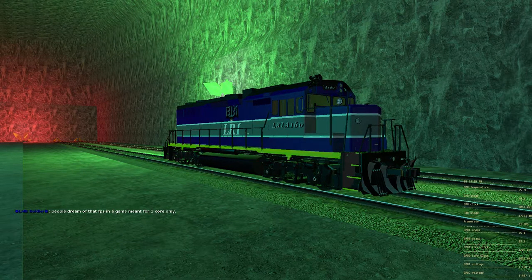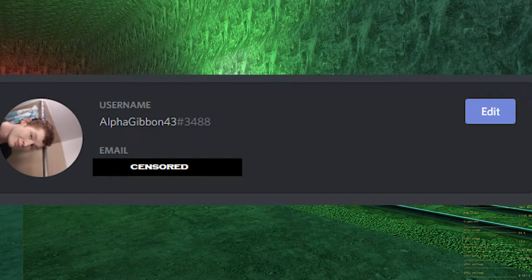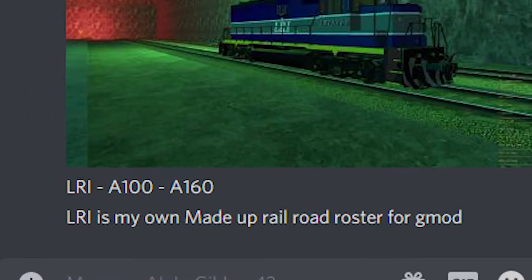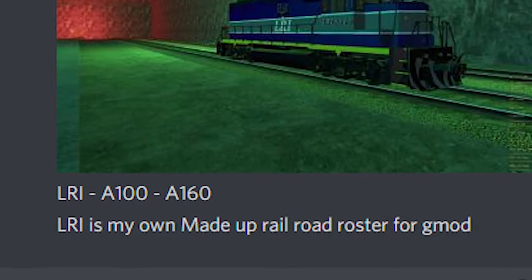Here's how you're going to send in your applications. If you have my Discord, great — if not, it's on screen right now. Send me a photo of what the unit looks like, preferably in the position you see here. Then, immediately after the photo, put a description of the unit. For example, if it's a made-up unit, tell me LRI A160. If it has a random number generator, you can include the number range — say this unit spawns between numbers 100 to 160, so A100 to A160. Simply give me a brief description of the railroad: is it made-up, or if it isn't, tell me what it is.